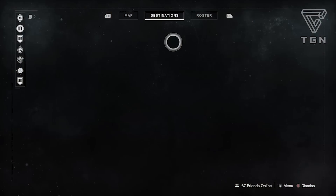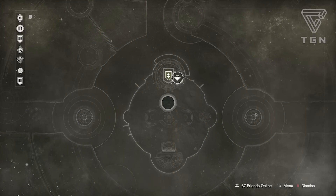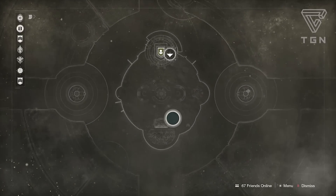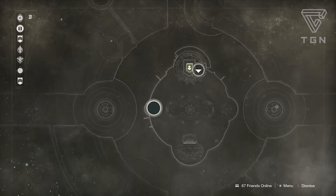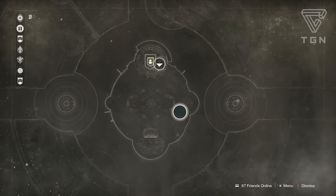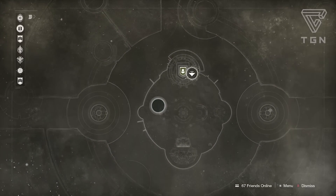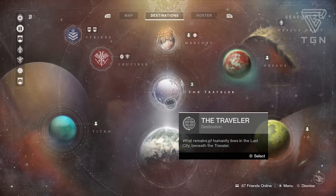The flashpoint is actually Mercury this time, which says to complete public events and defeat Cabal Conquerors and Vex Defenders on Mercury. It's a bit unfortunate because there's only one public event on Mercury, the coliseum one. You can also head out to the islands on the outside of the map where you can find higher level yellow bar bosses, and taking those down will also count toward your flashpoint percentage.